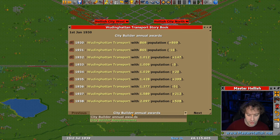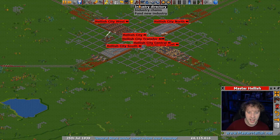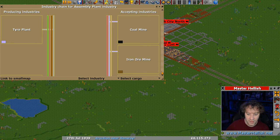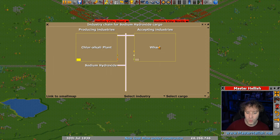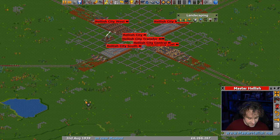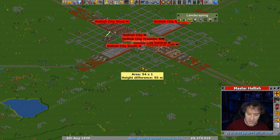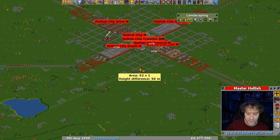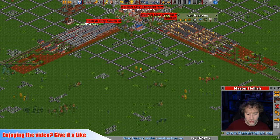We're probably going to need some sort of transfer service in the future. If we look at the requirements here, we've got sodium hydroxide, and if you look at the industry chains for sodium hydroxide the only thing that accepts it is a wharf. So we have to have a wharf near the city - we're going to have to dig a water channel. I noticed this pool down here and I think that's a good place to start. I feel like I want the drop-off station to be here within these bits.